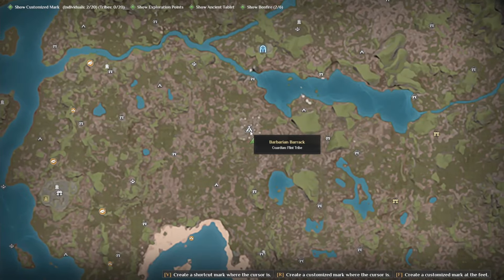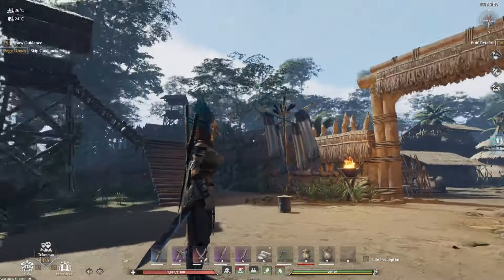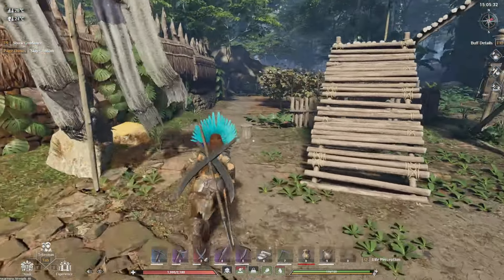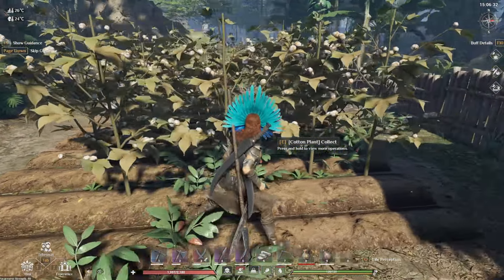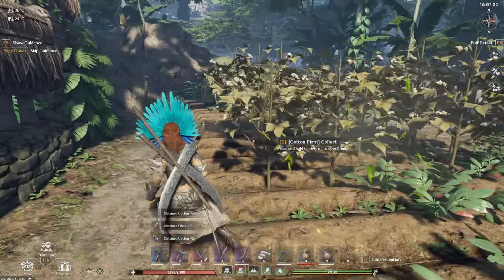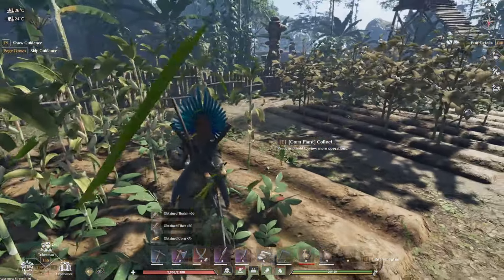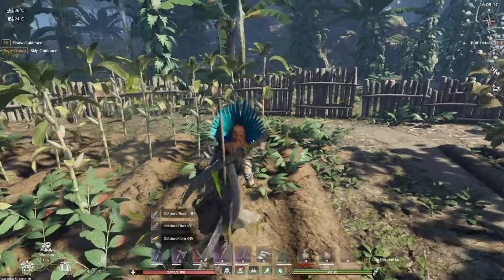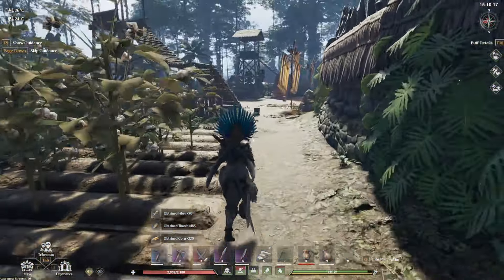We're going to start right here at the Flint Tribe Barbarian Barrack. This is a little bit up from spawn - that's the spawn area, and this is the actual place we're going to, by this gated area. The beauty of this spot is free cotton - you can see me stealing all of their cotton. They can also grow other things such as corn, which you'll need for taming llamas and alpacas and making food.